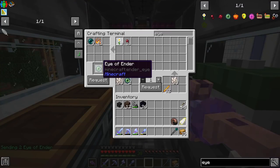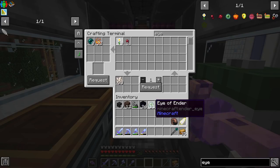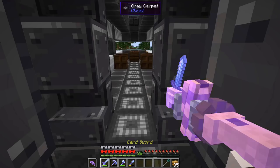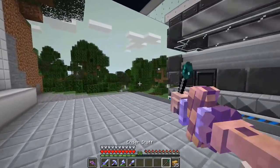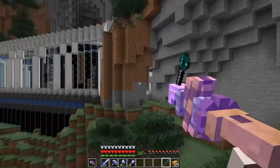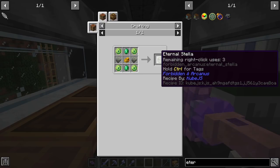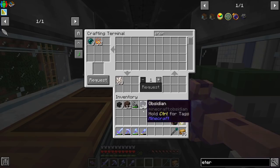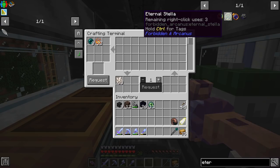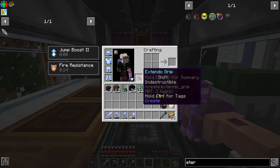It looks like we have enough for nine eyes of ender and we had two in storage, so that's 11. We'd need max 12 but then we have to get to the stronghold, so I think I'll have to go kill a few endermen because I don't want to chance it. But actually before we go to the end I think we have to do a little bit of mining and get some more eternal stellas. This is what I've been using to keep all of my tools from breaking — you can right-click it three times and it fully repairs all your tools 100%, or use it to enchant gear with unbreaking.